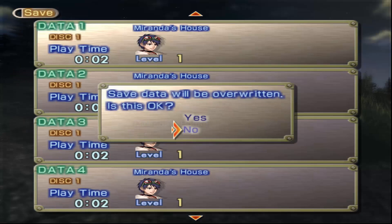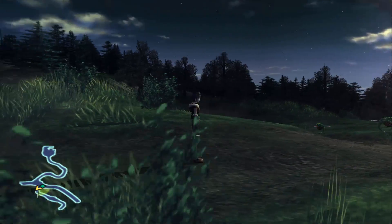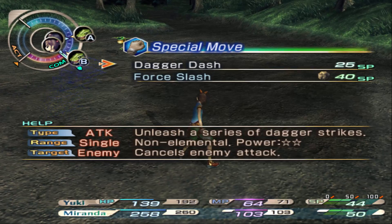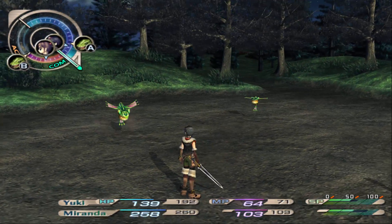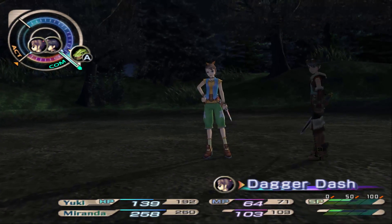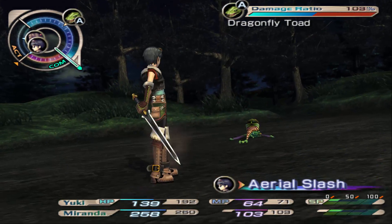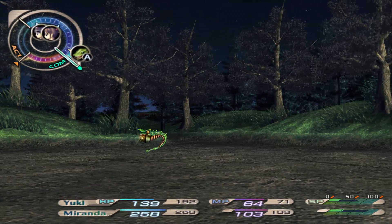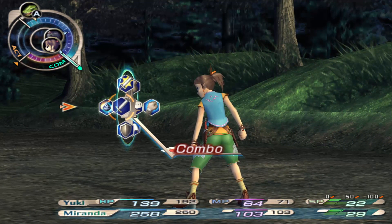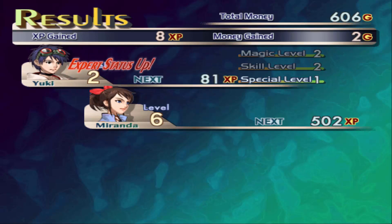Putting a point in an egg gives it a boost to that elemental spell so it'll do slightly more damage. You can get anywhere from one to three points on any of these boosts for eggs and for skills. Let's hit the save point since we have it here. 'Sway' indicates the chance that you were able to evade the enemy, which is nice.